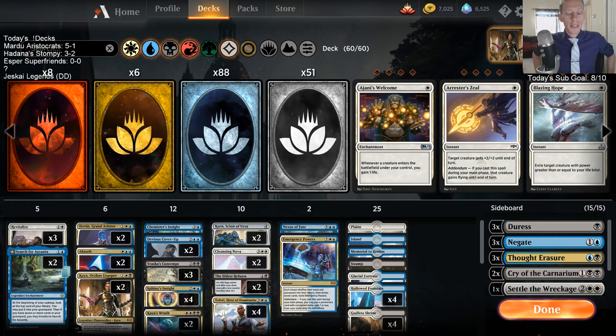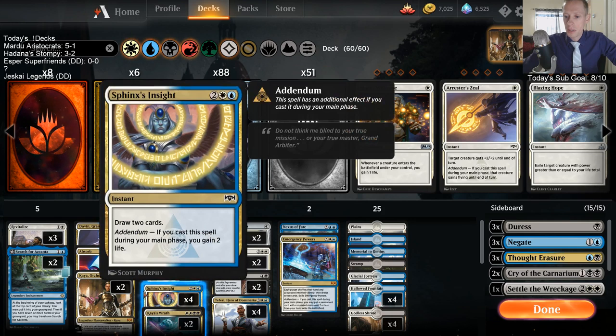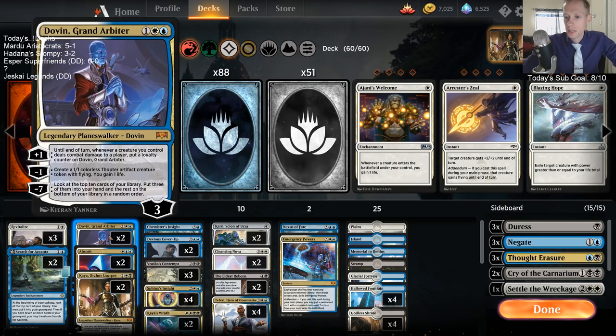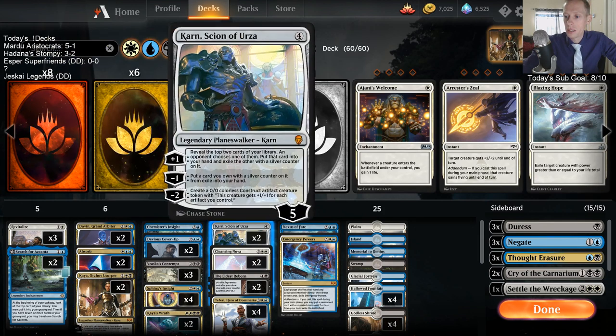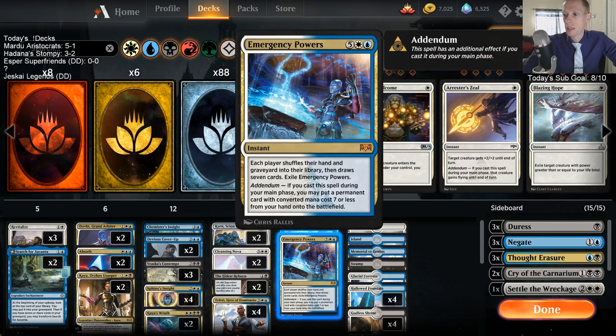Welcome everybody in Twitch chat and on YouTube. We have a donation deck to play - Esper Superfriends. This isn't a deck I built, but it has a lot of cards I'm interested in trying. We've got two Kayas, which I'm very skeptical on, two Dovins, a couple of Karns, couple of Teferis - lots of planeswalkers. We're playing a Superfriends deck.